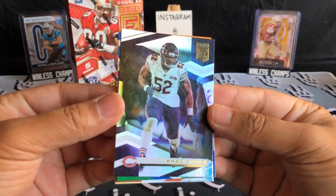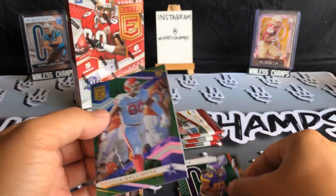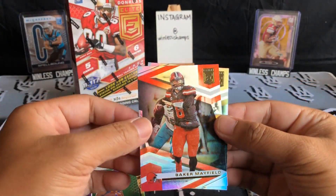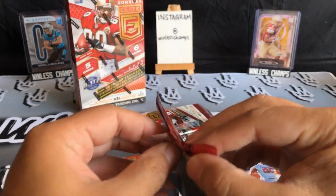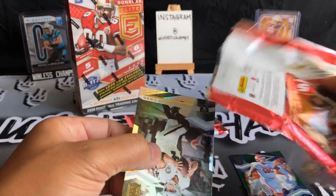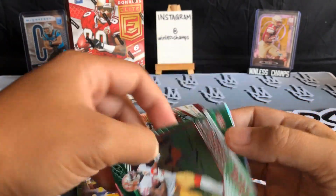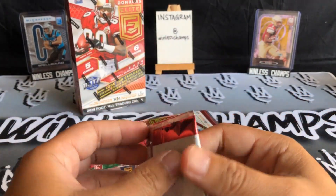Let's see if we get some good mojo here. We got Khalil Mac, a green rookie Neville Gallimore — not numbered. Another Spellbound, let's get this one up here. Spellbound Delvin Cook — not numbered. Baker Mayfield and Michael Thomas. Nothing too wow on pack number one. Hopefully everyone's having a good week and you're killing it in your fantasy football leagues. We got Derrick Carr, Tyron Matthew, Aaron Donald green, Dual Threat Debo, and Danny Amendola.